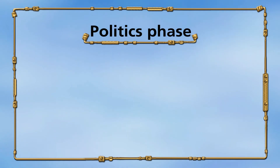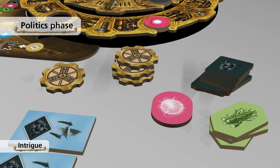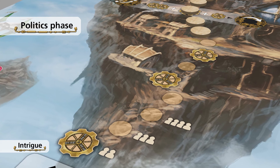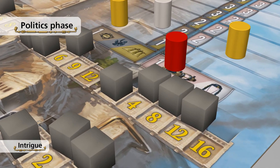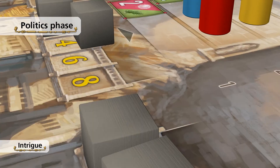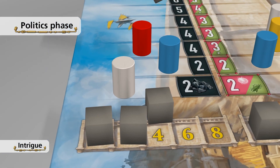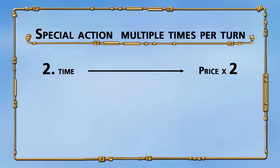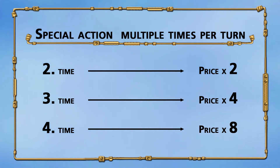The third phase of your turn is the politics phase. In this phase, you can use the special action Intrigue. The knowledge cost for this action corresponds to the current number of cogwheels visible on the round track. Move one politician from the top section of a chamber to the leftmost empty light seat in the bottom section of that chamber. Afterwards, remove one politician that has not yet been placed from the top section of a chamber of your choice permanently from the game. You can use this special action multiple times in your politics phase. If you use Intrigue a second time in a turn, you have to pay double the price. For the third time, four times the price. For the fourth time, eight times the price, and so on.